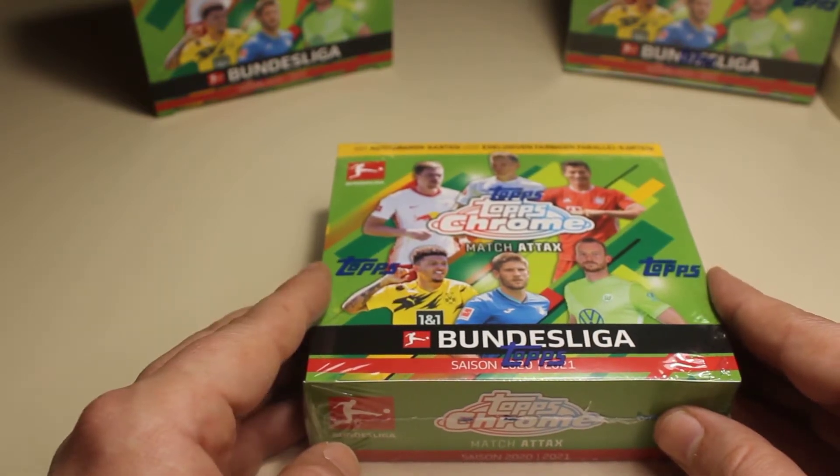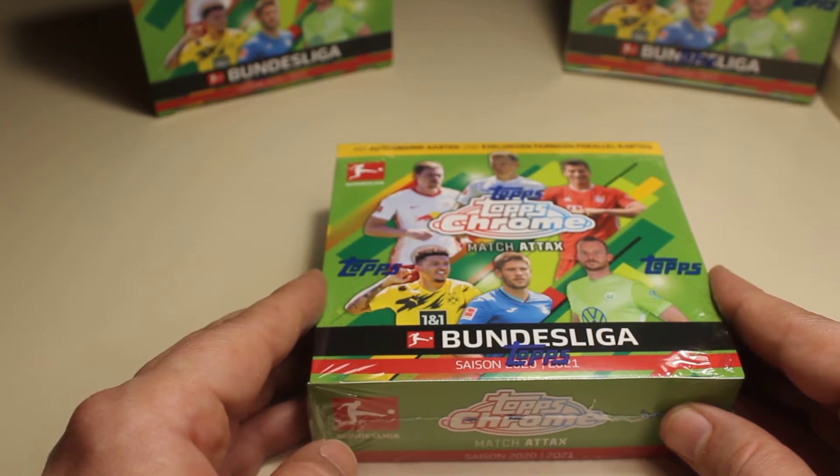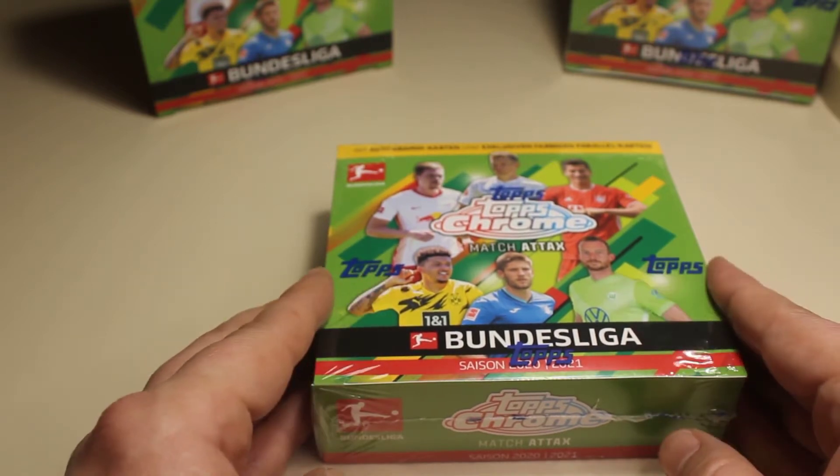In the set we can find some autographs and of course also a lot of parallels. We have a lot of numbered cards and we are looking of course for the lower numbered cards, so that would be awesome. We also want the big names and if we are lucky some Erling Haaland cards, so I'm gonna open the box and I'll be right back with the 18 packs.